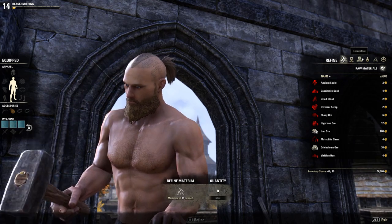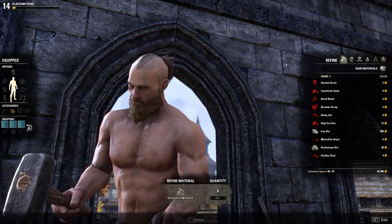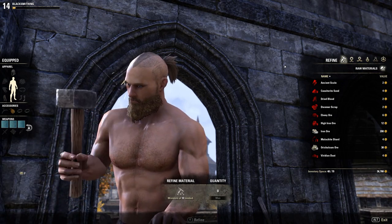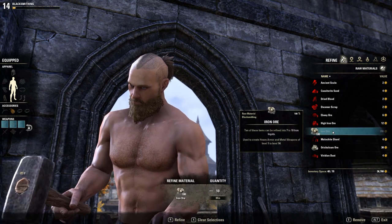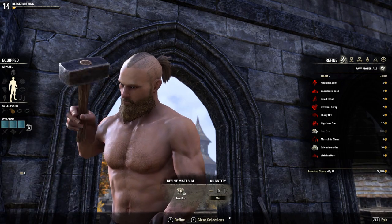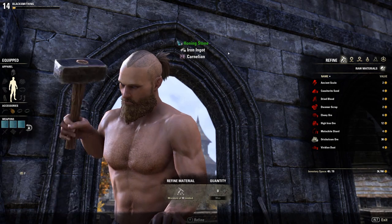Firstly, you have the ability to refine resources that we collected earlier. This basically means taking your raw resources and turning them into materials that we're going to need for crafting. The 10 tiers of resources that we talked about previously can be refined into 10 tiers of materials that we can use for crafting. As you can see here, we're starting to turn some of our ore into ingots, and it's the same process for the other 9 tiers. Higher level materials will allow us to produce higher level items.